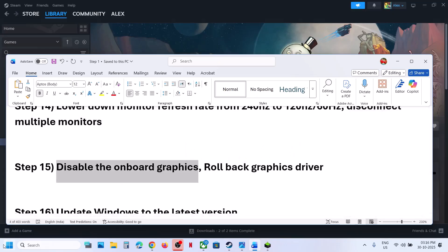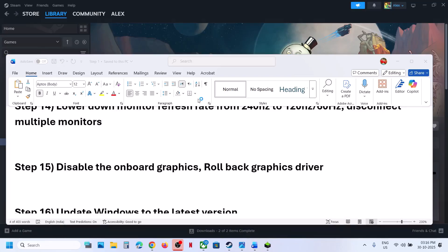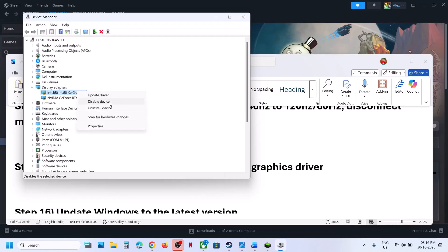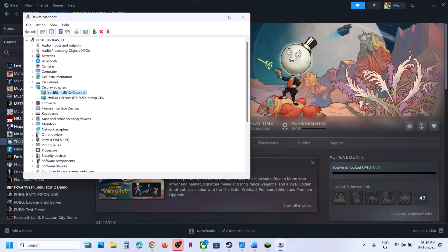The next step is to disable the onboard graphics. If your computer has a dual graphics card setup, make a right click on the Start menu, go to Device Manager, expand Display Adapters. In my case it's the Intel integrated graphics card — make a right click and select Disable Device. Now launch the game and check. Once you are done playing, make a right click on the integrated card and Enable Device again.